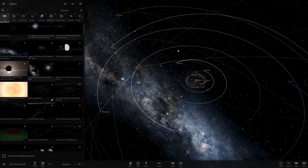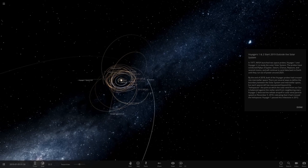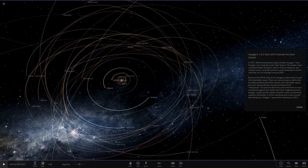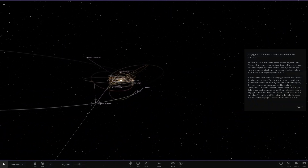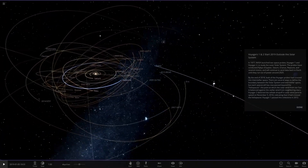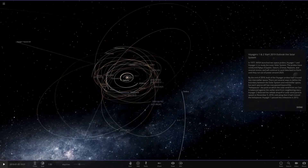Simulation-wise, the Parker Space Probe is now added, along with Voyager 1 and 2 — this is 2019 content. This update was released at roughly the start of 2019. You can see Voyager 1 over here and Voyager 2 down there after leaving the Neptune area. Voyager 1 originally left from around the Saturn orbit area. Pretty cool stuff, though we've covered all this in previous videos.